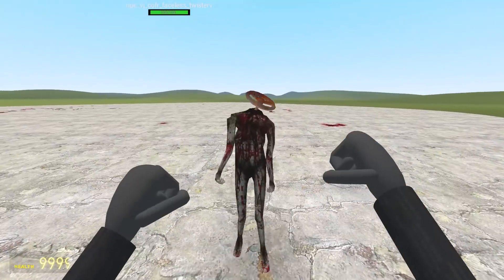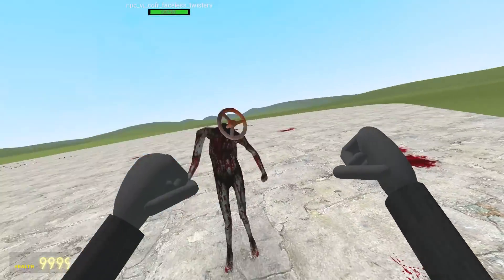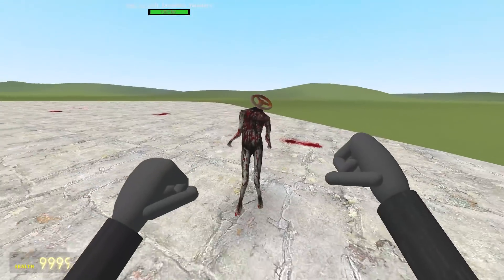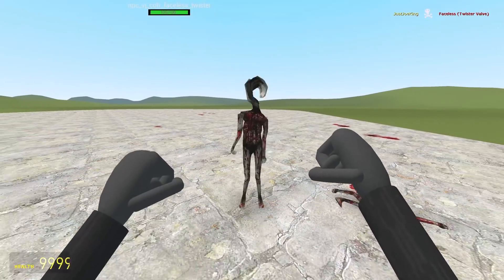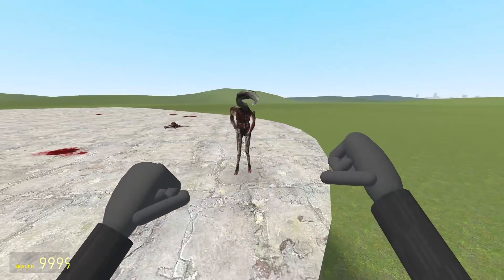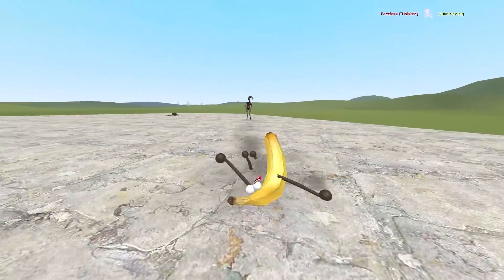And then we've got the twister valve — it's like a siren head from the past, just heads being replaced by things. A horror genre in itself. And you're dead. And then we've got the twister. What even happened to you? Would you get stuck in a mangle? Use your head. And I'm dead.